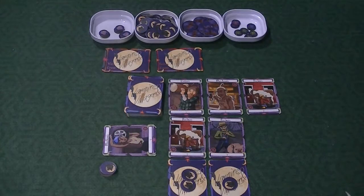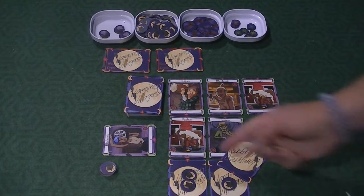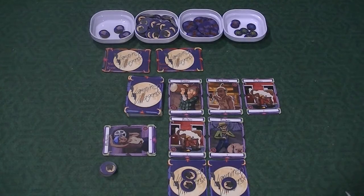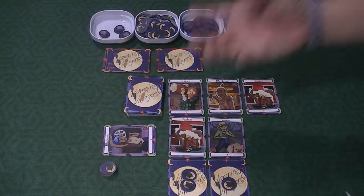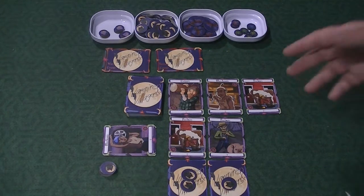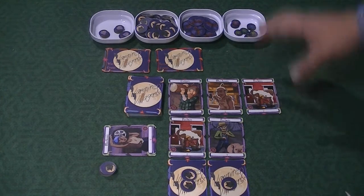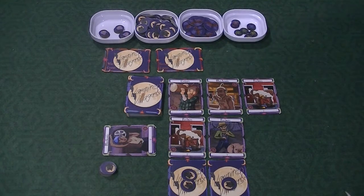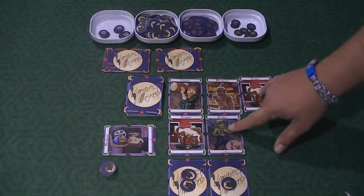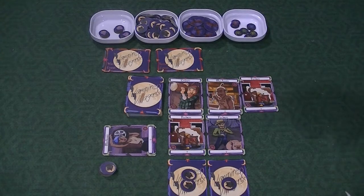If you have a hunter, you can attack someone else's crypt. You declare the attack and resolve it at end of turn. If you kill villagers and are the person to clear out the village, you get a giant bat token — worth extra points at game end. You also get bonuses for killing sets of villagers: two identical villagers earns a bat token, and three villagers of a particular set earns another bonus. You can earn both simultaneously.